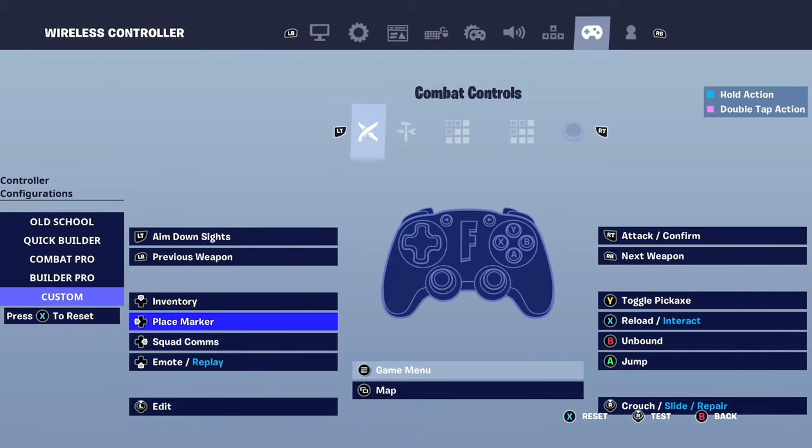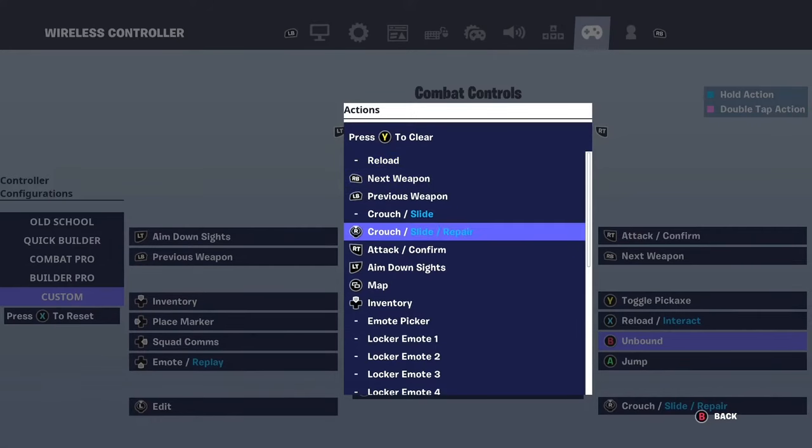Now we just got to make a keybind for switch mode. It's literally up to you — you have to change another keybind to switch mode, because otherwise this just isn't going to work. For me, it's B because it's free — it has no job right now. I'm going to change that to switch mode.